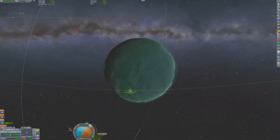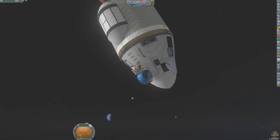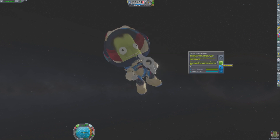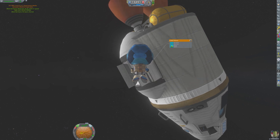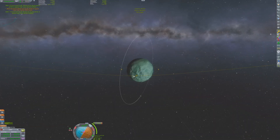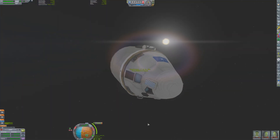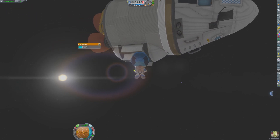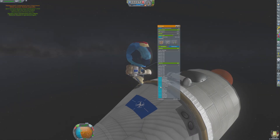With the inclination change now accounted for, Valentina begins plotting her next maneuver: a retrograde burn about 20 kilometers above the surface of Minmus. Throughout the flight, the Kerbals collect as much scientific data as possible. Bob even remembered to pack some EVA science experiments as well. Bob conducts all the experiments both in high space and low space over Minmus. All of the science from this mission should enable Kerbalkind to advance their scientific understanding to the next tier.